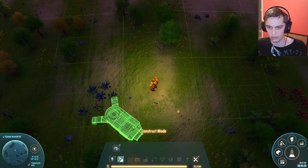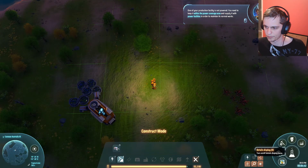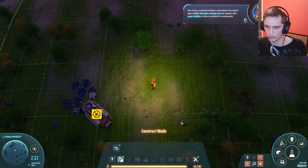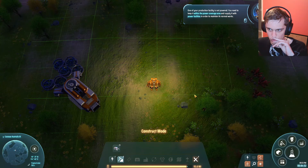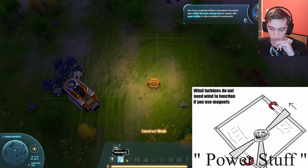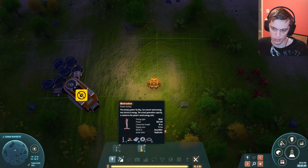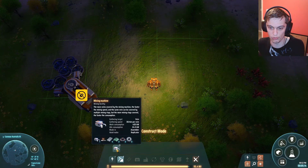I'm going to throw him down right there. He needs power, though, and in order to power him we're going to need a bit of a grid. One of your production facilities is not powered — you need to keep it within the power coverage area and supply it with power facilities. In order to make power happen, we're going to need some wind turbines. These mining machines consume 420 kilowatts each, so with two of them that's 840. Wind turbines put out 300 kilowatts each, so we're going to need three wind turbines to actually power the two mining machines. We're also going to need resources to build another one — looks like we need both iron and copper.